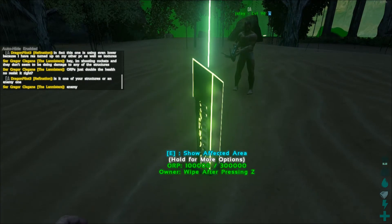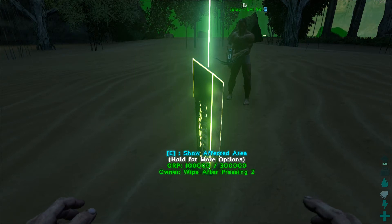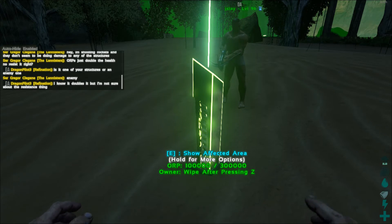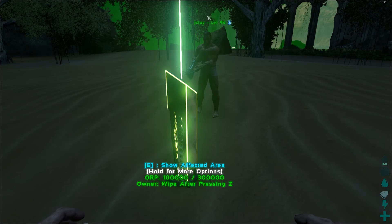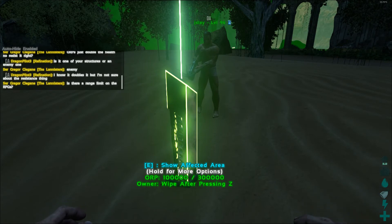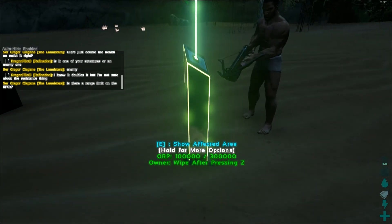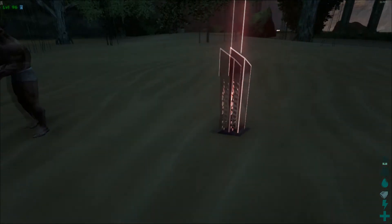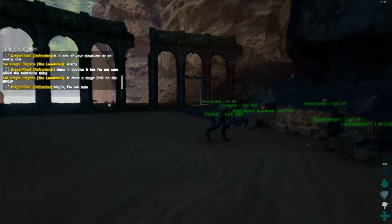ORP was really designed to be completely configurable — set up however the server admins want their offline raid protection to work. You can have it so passive dinos can't be damaged, or no dinos at all can be damaged, or no structures can be damaged. Or you can configure how much health they get or how much damage dinos deal. Once we force the buff on, you can see the structure now has 300,000 health, and everything within range should be at triple HP. The dinos should be at double HP as well.